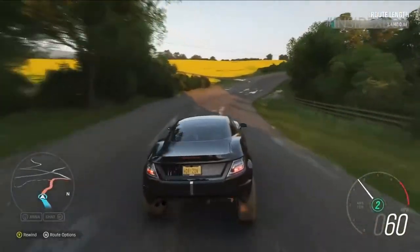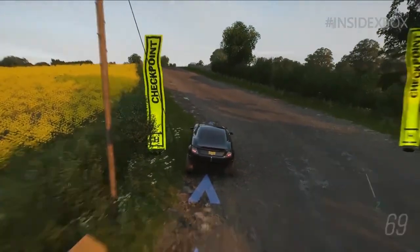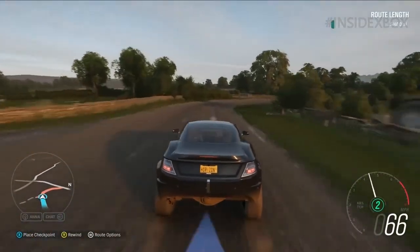You have total freedom to drop checkpoints wherever you want — you're not tied to roads or routes at all. People have been asking how big a route can be: the answer is shown in the top right of your screen — you've got 40 miles to play with, which will take you around the world a couple of times. You can go literally anywhere; you can drop checkpoints on the roofs of houses if you can get your car up there. Like with paint jobs, tuning, and photography, I can't wait to see how creative people are.